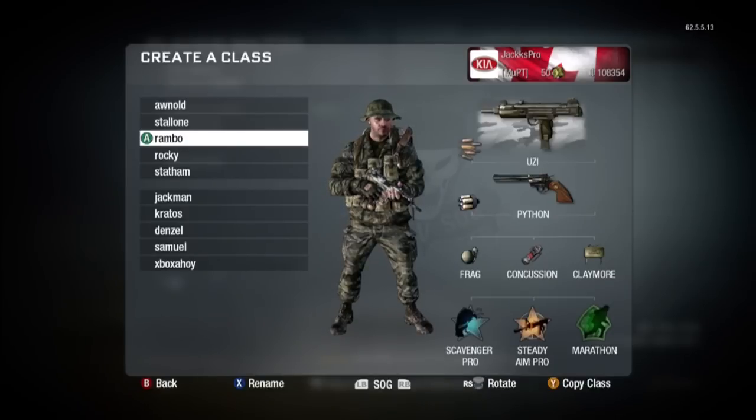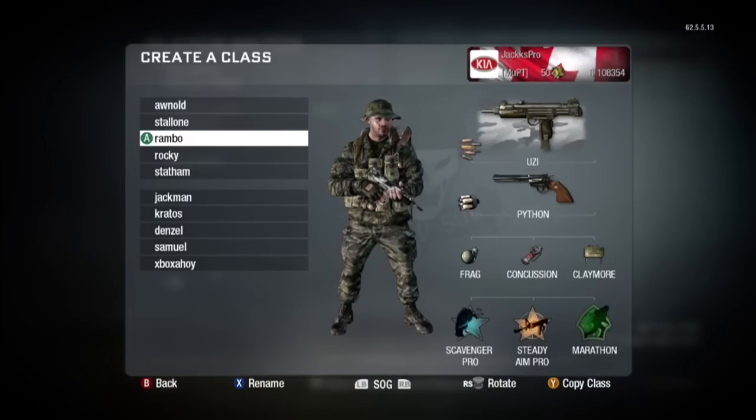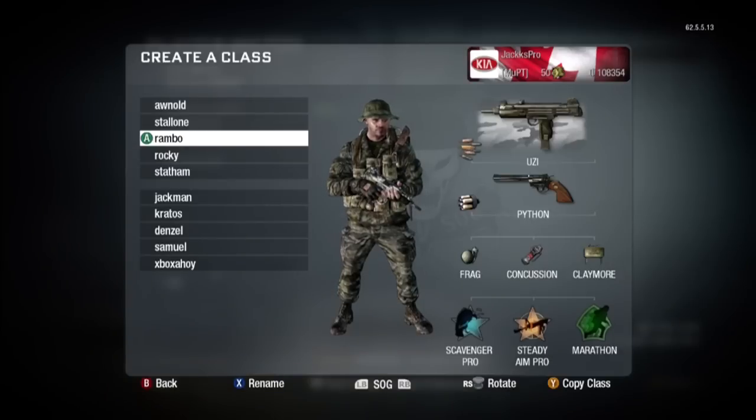Next we've got Rambo. This is Rapid Fire with Steady Aim. The downside to this class is the reload times — you get caught with your pants down quite a bit because 32 rounds gets chewed up pretty quick with the Uzi, especially if you're hipfiring a lot. That's why I threw Scavenger on there because you fly through ammo like crazy. It's a decent class — a good TDM class is what I mostly use this one for.